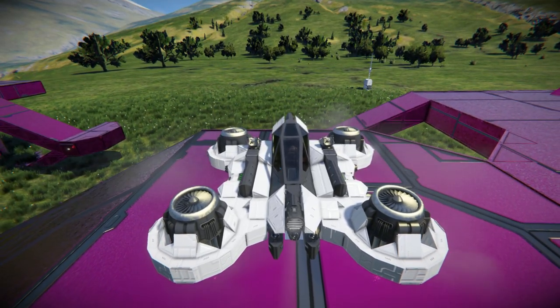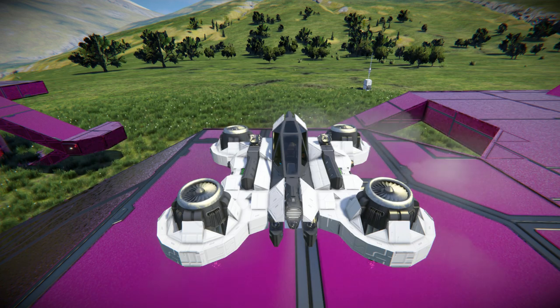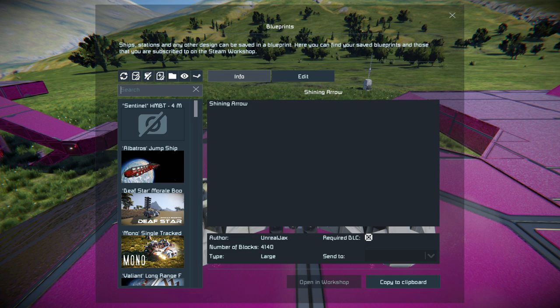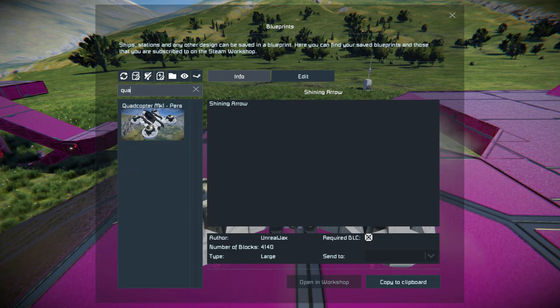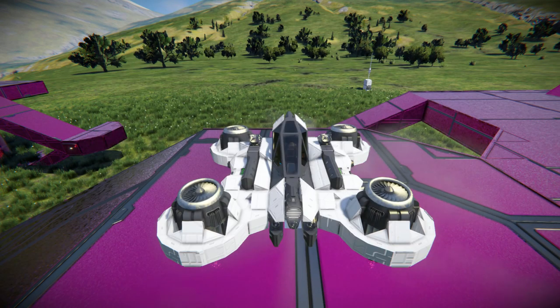It's a small atmospheric ship with plenty of space for you to upgrade it with whatever you want. So if you want to slap some Gatling guns on this and turn it into a little fighter you can do. Pressing F10 and finding the Quadcopter — this ship weighs in at 371 small blocks, uses no mods, uses no DLC stuff, so it's perfect to spawn in vanilla survival.